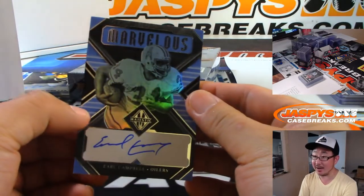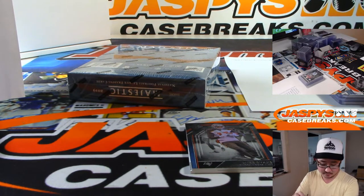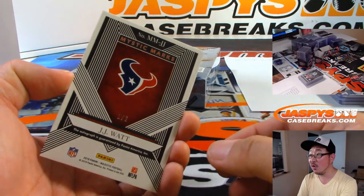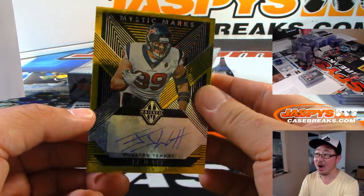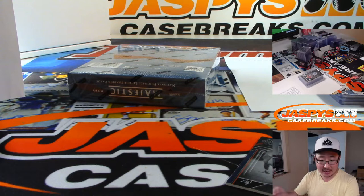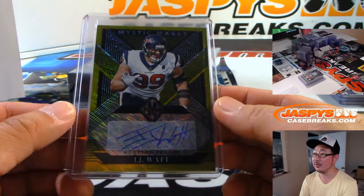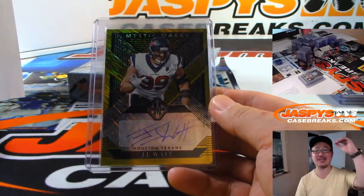You got Earl Campbell — marvelous autograph. Peter Ng, 32 out of 49. Oilers — of course goes to the Titans, and Peter has the Titans. And behind Mike Evans is 1 out of 2 — JJ Watt. Wow, nice. Turn down for Watt! Looks like it's Arik with the Texans straight up. 1 out of 2 — wow, that's nice. All aboard the Big Hit Express!